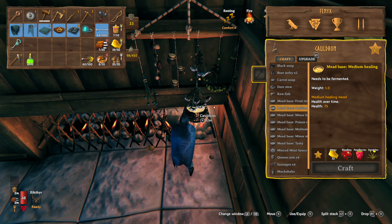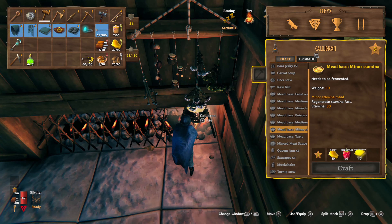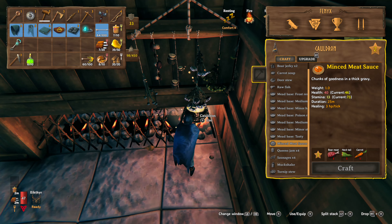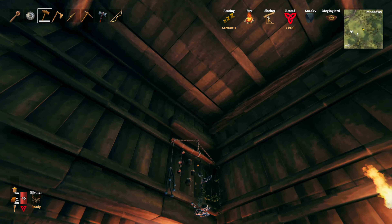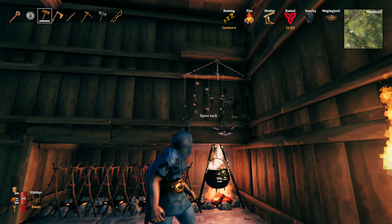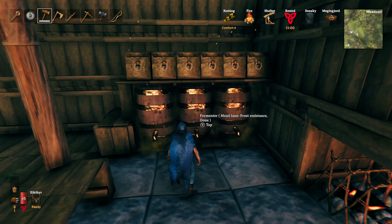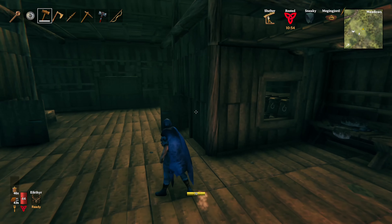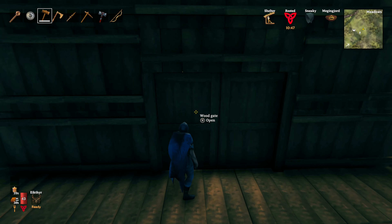We've got sausages, muckshake, turnip stew I believe. And there was another one. But you had to place a beam — it had to be hanging in, but the ceiling was too far away from the cauldron, so I just placed it there to make it look like it's hanging on the wall. I've got some frost resistance in here ready to go, but we're going to wait till another video for that because I'd rather have all of them. These are just some trophies I dumped there. I did widen the chimney by one block.